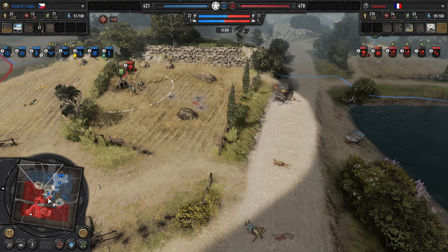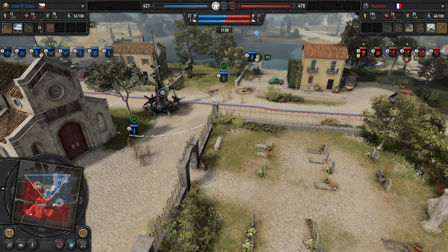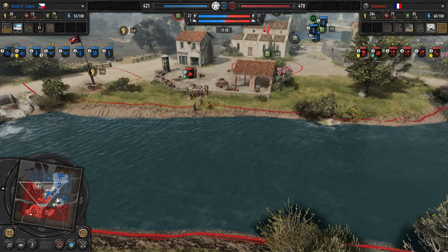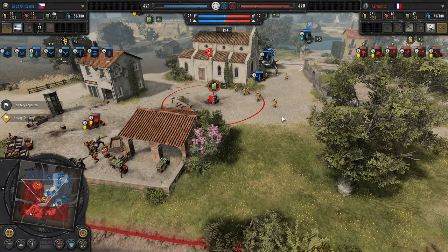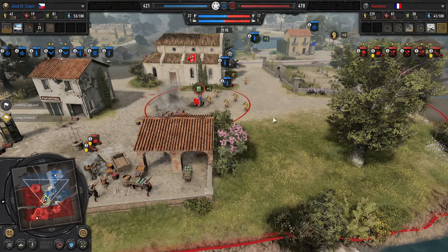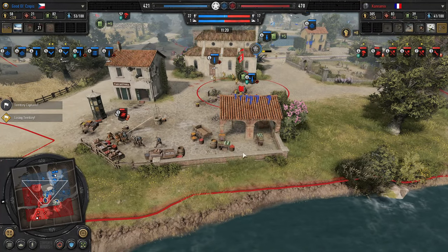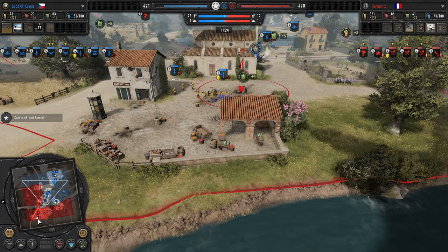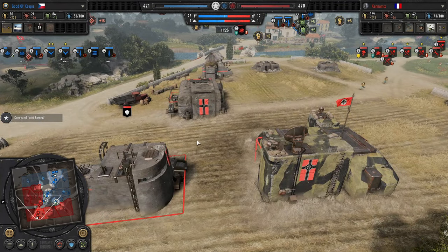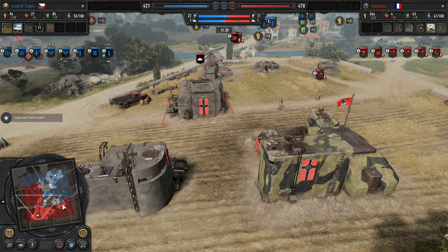FG-42 is doing good damage at range. LMG commandos here — another good counter to this Axis infantry, especially the Jaegers. The combination of LMG commandos and standard commandos, if Cepes uses them right, will do a great job forcing out the Axis infantry. Meanwhile, Kanemix, instead of going for the Luftwaffe Company upgrade and Wirbelwinds, has gotten to tier 4 already — again, good fuel control.